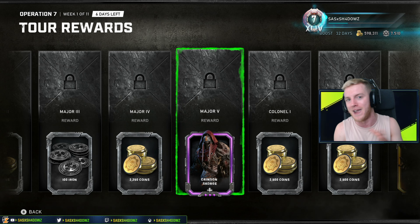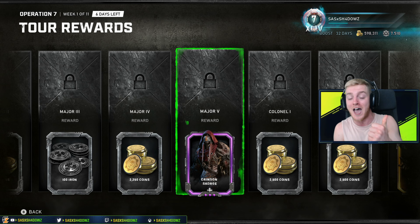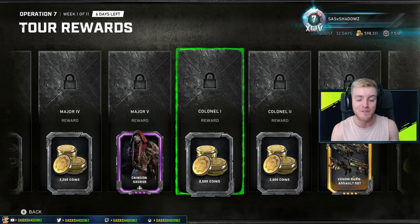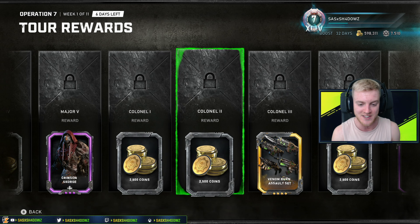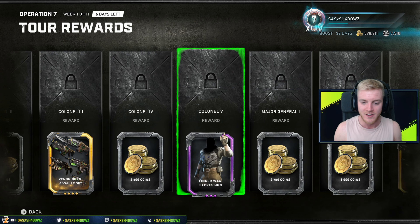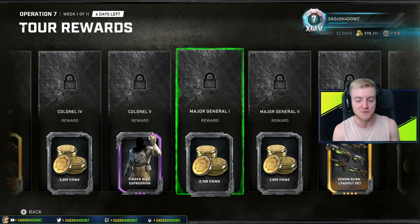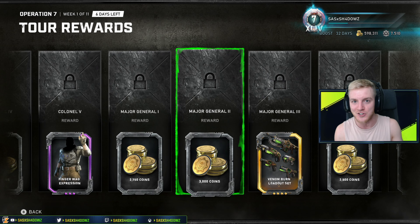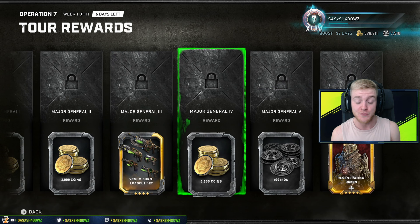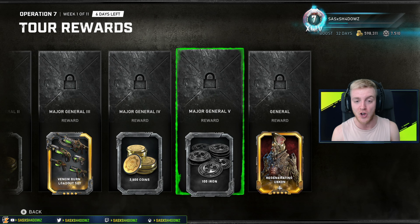A few of my main characters in Gears 5 are finally getting new character skins - we've got the new Sam skin and now the new Scourge skin as well. Moving through the rewards: 2500 Gears Coins, the Venom Burn Assault Set, 2500 Gears Coins, the finger-wagging expression, 2750 Gears Coins, 3000 Gears Coins, the Venom Burn Loadout Set, and 3500 Gears Coins.